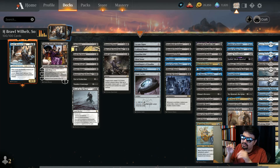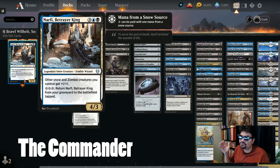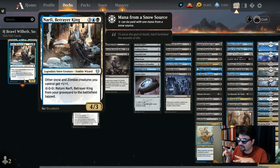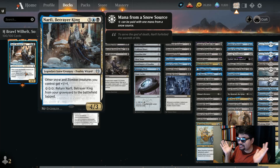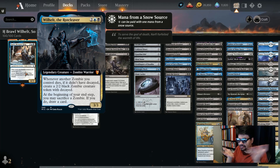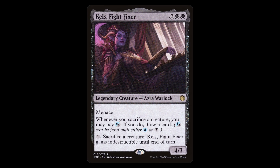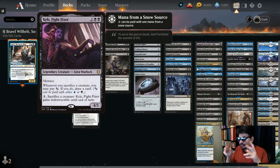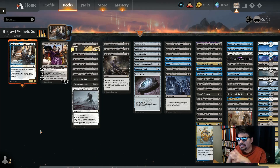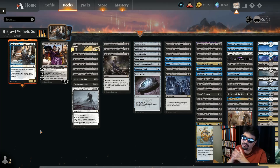I call this the Wilhelt sort-of deck. Spoiler alert: we do not have Wilhelt the Rotcleaver on ARENA. We've got two possibilities — the obvious one is Narfi, Betrayer King, who is a zombie lord in our colors. A second possibility is Kel's Fight Fixer, who has great synergy with sacrificing things when things die. I'm going with Narfi the Betrayer King. I did the math, and it's about 53% of cards that are not found on ARENA.